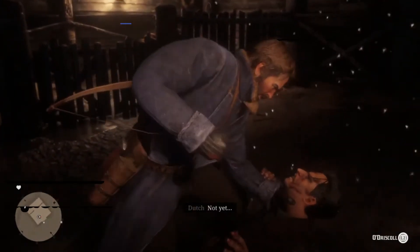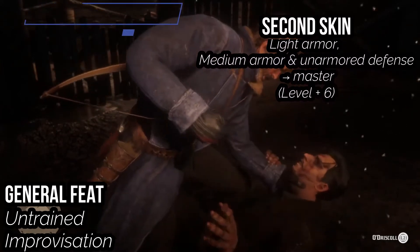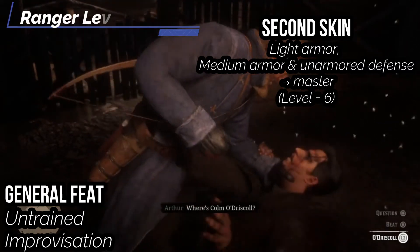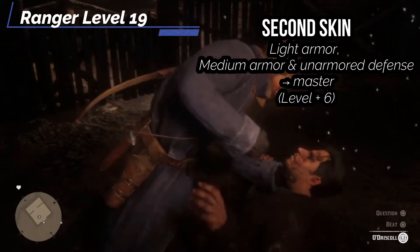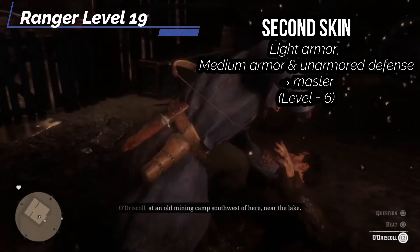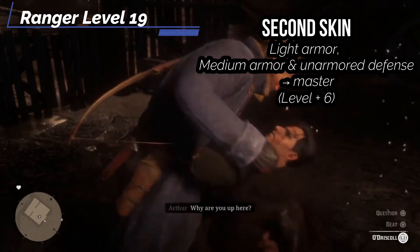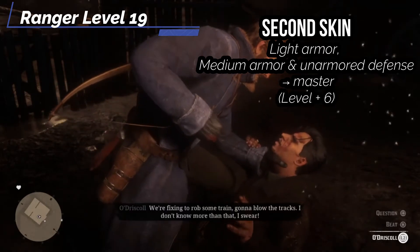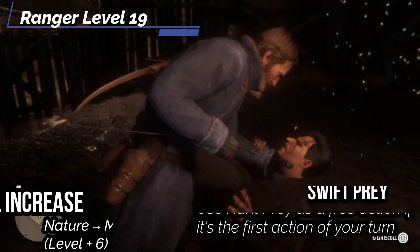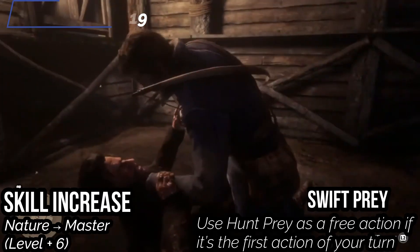At the 19th level, get Untrained Improvisation — your proficiency bonus to untrained skill checks is equal to your level instead of just half your level. This is great because Arthur is kind of good at everything and this will help even out those stats. We also get Second Skin — our ranks in Light Armor, Medium Armor, and Unarmored Defense increase to Master, and when you're wearing light or medium armor, you can rest normally rather than receiving a poor rest. For our last skill increase, let's get Nature up to Master. We also get Swift Prey, so you can use Hunt Prey as a free action if it's your first action of your turn — so focus your eye, draw, shoot.